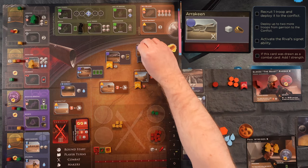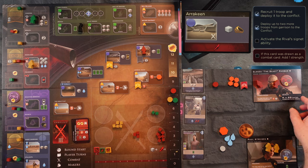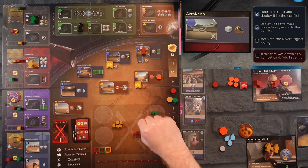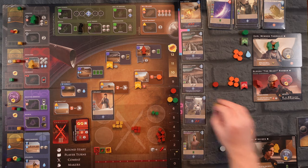Glossu draws Arrakeen — not good. He recruits one troop, pulls two in, and activates his rival Signet ability: Brutality — gain one troop, or gain two if you have at least one alliance faction. Guess what, he does. We're now tied in this conflict. Let's look at the top card of our deck. I'm thinking — gain more troops this round or draw cards? Let's play our Diplomacy card and draw some cards. We're going to take over this Fold Space track point.